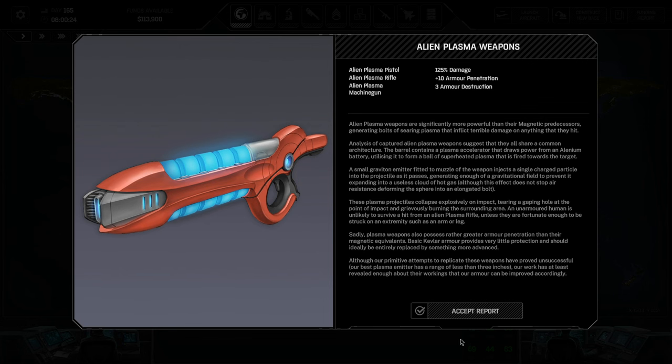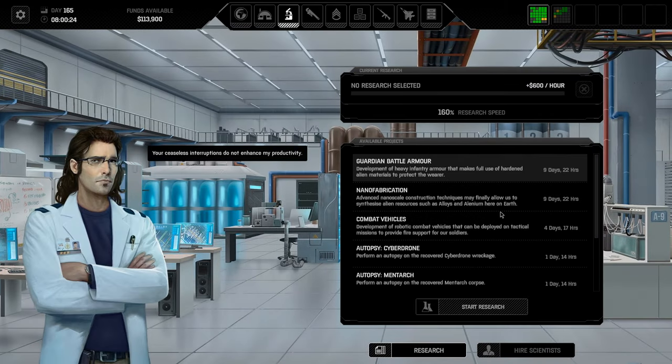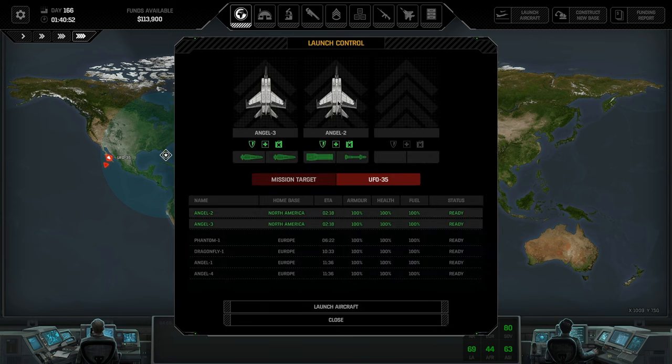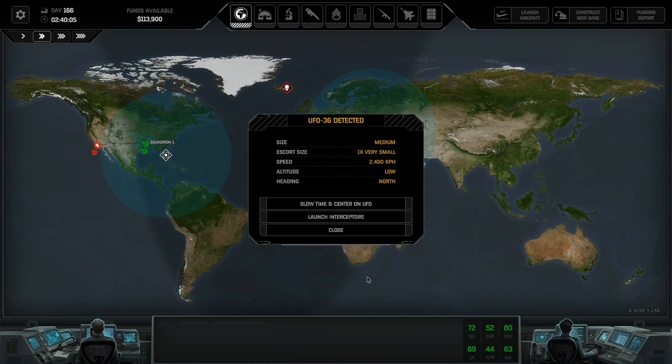We researched alien plasma weapons — pause the video if you want to read it. What I'm concerned with is the ammo recharge first, and then we'll do the damage upgrade later. At this point, might as well just research the guardian battle armor. There we go, I was waiting for that. And I was getting another laser battery there.